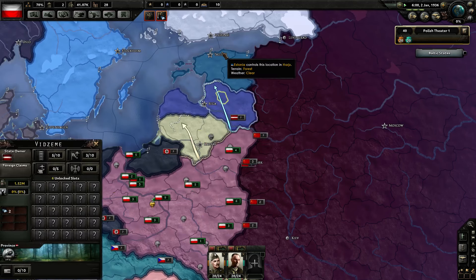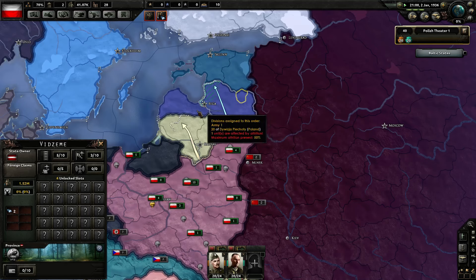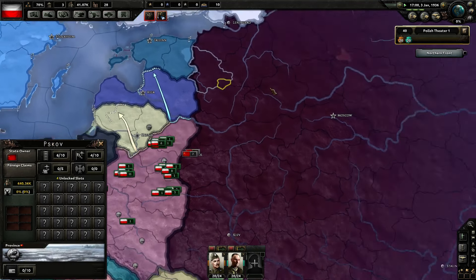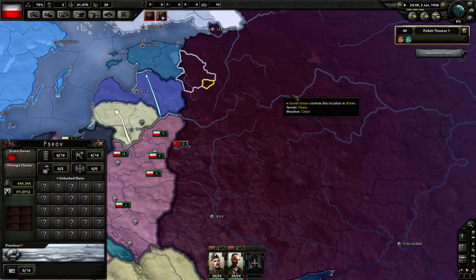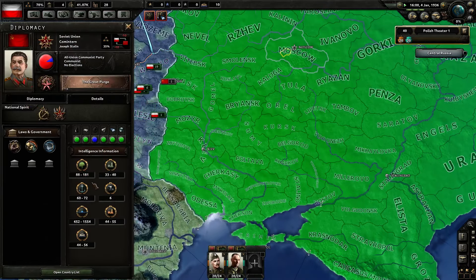So here's the plan: we're going to get all the Baltic States, hopefully without getting into guarantee spam — which you never know, might actually fail. After that we're going to go to war with the Soviets. That's the entire plan — crush the Soviets. They have... oh! I forgot to turn on my nice tweak that gives exact numbers of everything. I prefer playing with exact numbers. But I forgot to turn on this mod.